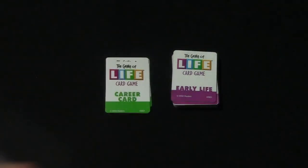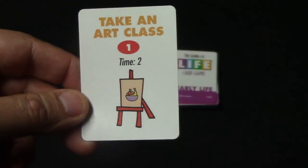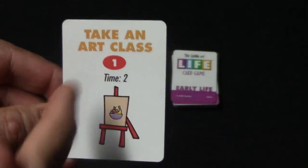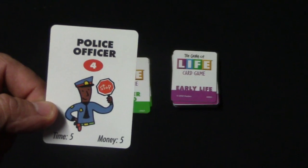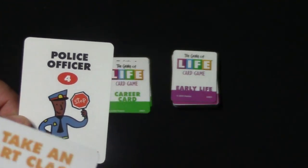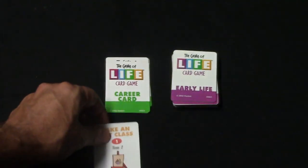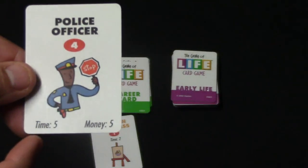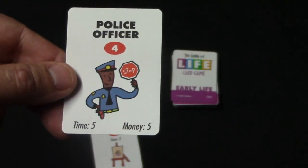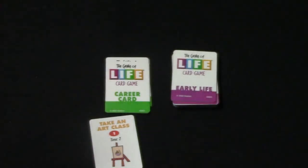When it comes to the cards, there are two decks: an early life deck and a later life deck. I'll show you one of the cards — it says 'Take an Art Class,' it's worth one point, and it costs two time. So if you have the police officer, for example, he has five time to spend. Since this card only costs two time, he'll be able to play it and just put it in front of him. If you have more cards, you can play as many as you like so long as they don't exceed your total time or money.